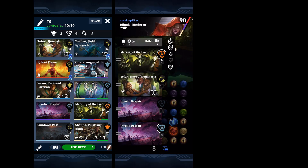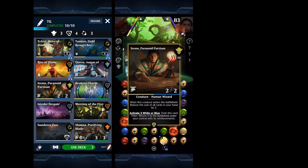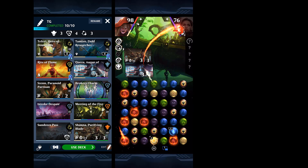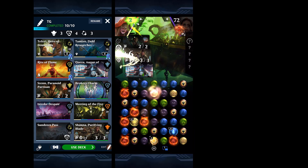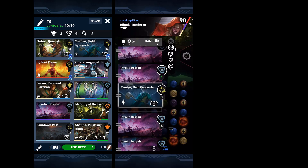I'll get rid of Quezza here. Got a Rite of Flame — really solid card, I like Rite of Flame a lot. I love that Sten will be standard forever, and I like Sten a lot right now for reducing the cost of cards.